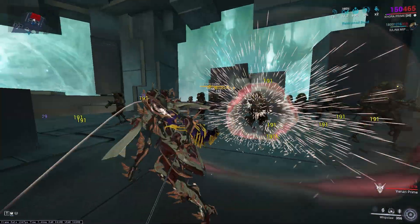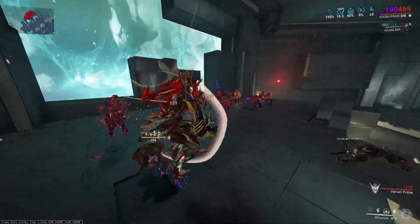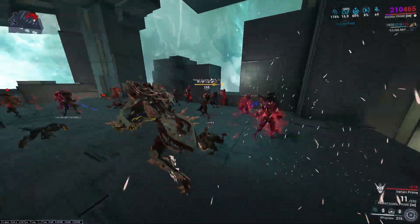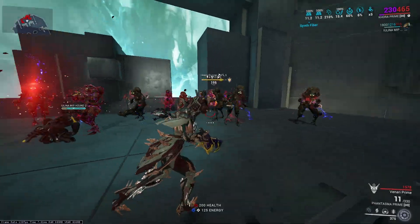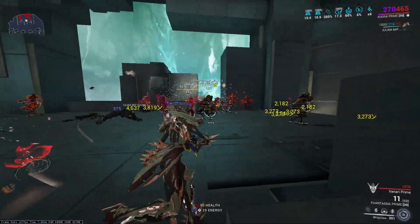Let's head to her bread and butter. Her first ability, Whipclaw. It's an exalted weapon that benefits from ability strength, combo counter, and equipped melee mods, meaning this ability requires a stat stick — same as Atlas. We'll get to the modding section later.